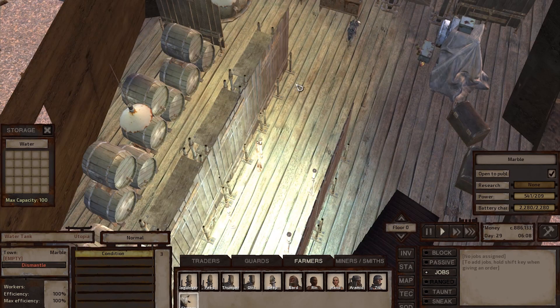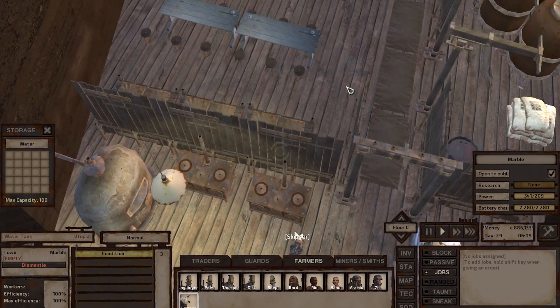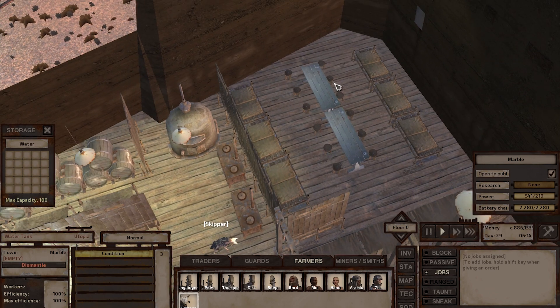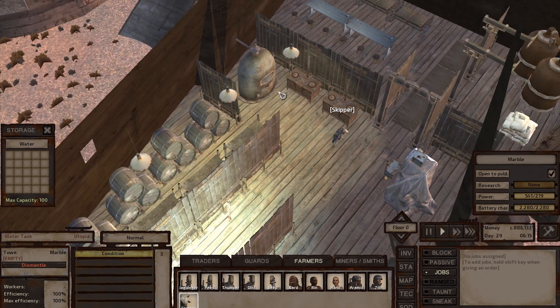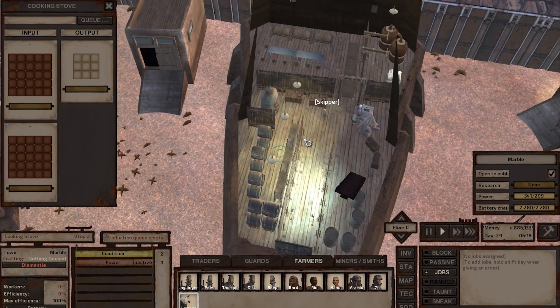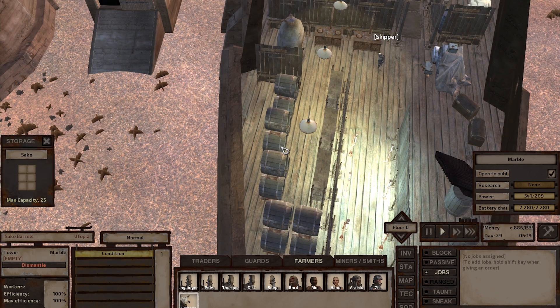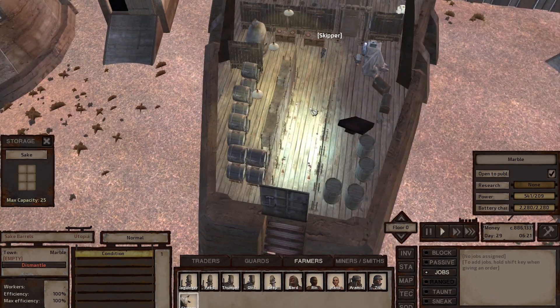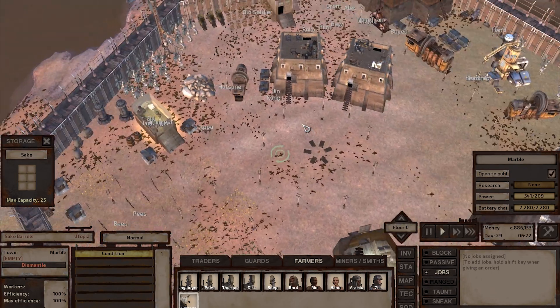Moving on to the first level — this is where they sleep. I've got like ten farmers including Skipper. This is the cooking oven, the bread oven, and the cooking stove. This is a general storage area for grog — well it's actually sake. I put them here for beautification because I already have three or four barrels for grog.